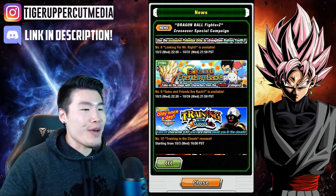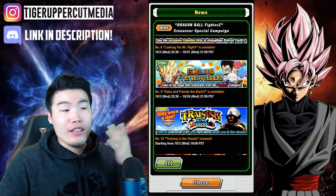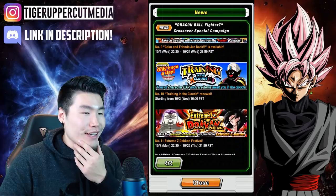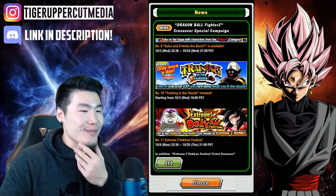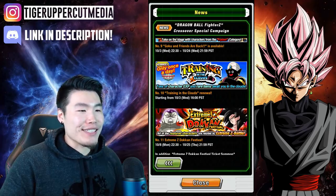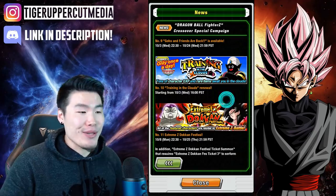Number nine, we have Goku and Friends are back — it's like another story event. If you guys haven't cleared it yet, some more free stones and things like that. Number ten is Training in the Clouds renewal, with tons of character EXP and rare items. I guess they made this event a little bit better because no one was really running it in the past, so that's always a good thing.